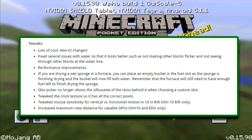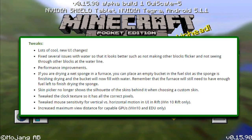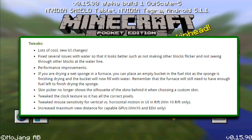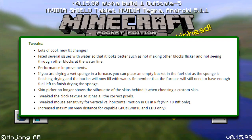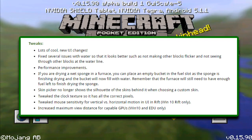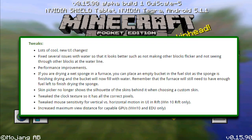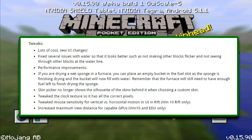The skin picker no longer shows the silhouette of skins behind it when choosing a custom skin. The clock texture has been tweaked so it has all the correct pixels. Mouse sensitivity for vertical and horizontal motion in UI in Rift has been tweaked — Windows 10 Edition only. Maximum view distance has been increased for capable GPUs in Windows 10 Edition and Education Edition only.